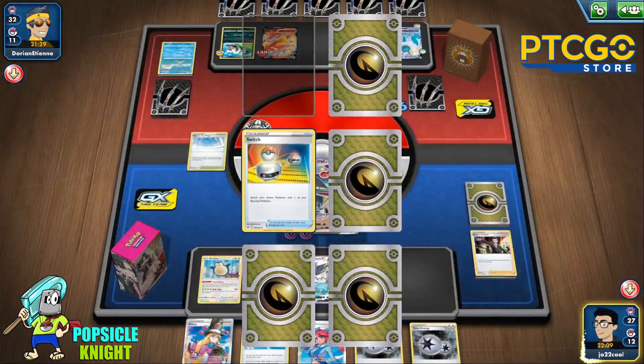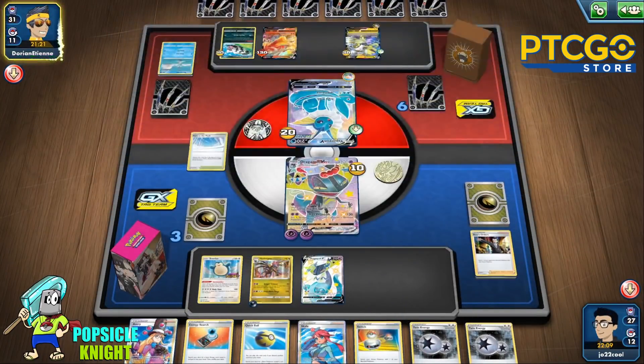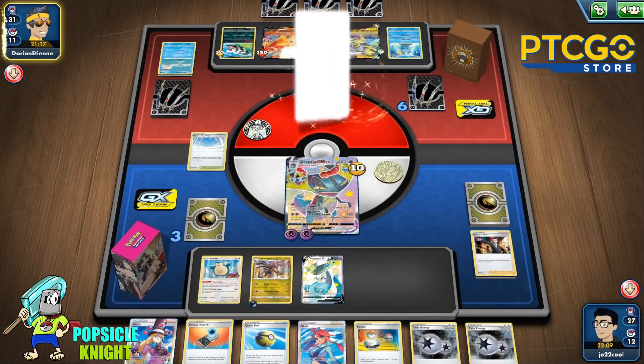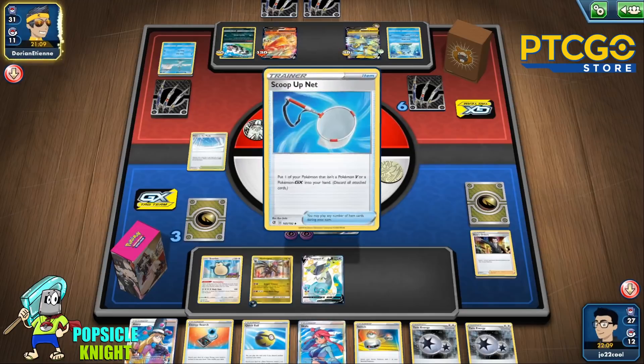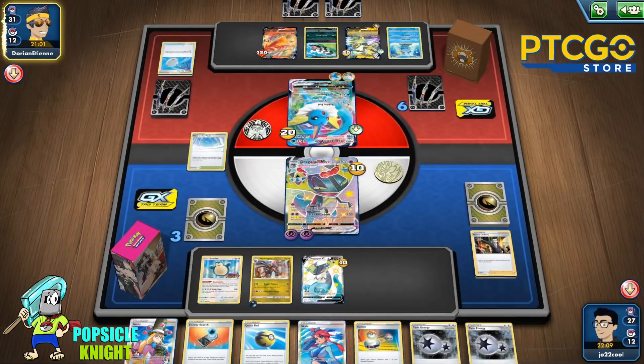We get two prizes and get the last two damage on that Zigzagoon. If they attack with a Vaporeon VMAX and knock out our Dragapult VMAX, that's going to be game. But if we can take one more prize, it's even better — because even if they attack with a two-prizer and then we counter attack with Hydragon, we'll still win the game for the two prizes because we'll be hitting for 220 damage. You just gotta do the math.